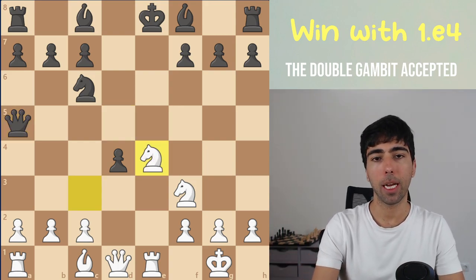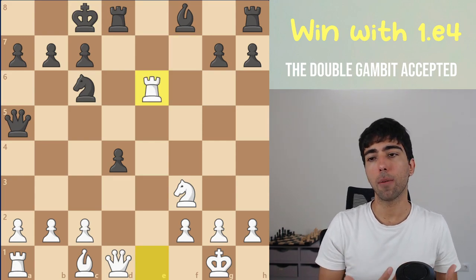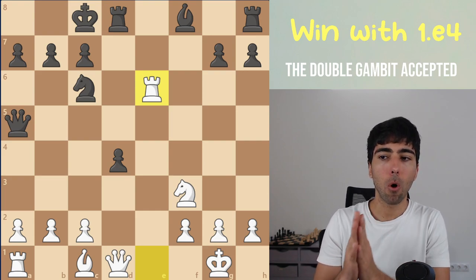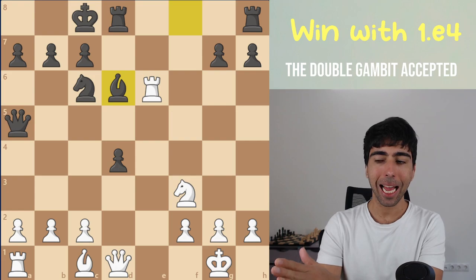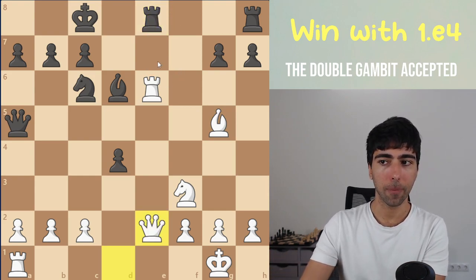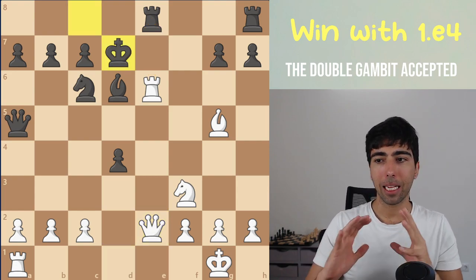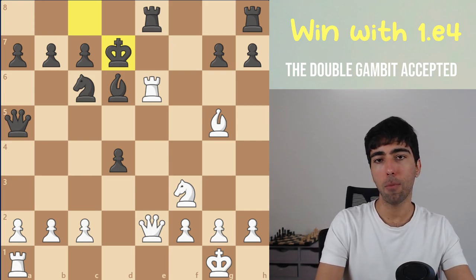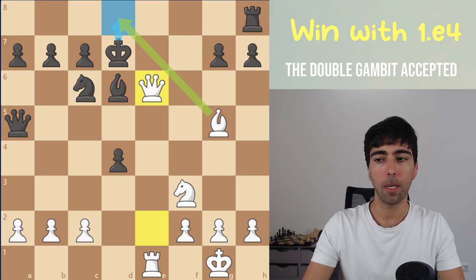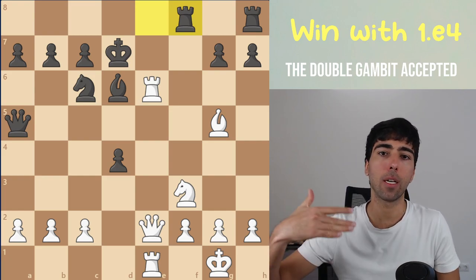After knight takes e4, most of the time black plays bishop e6. We go knight g5, targeting that bishop, and after castling we pick up the pawn. The material is equal and the position is approximately equal. But most black players here continue with bishop d6, which leads to a forcing sequence. We go bishop g5 hitting their rook, they challenge our rook, we defend and threaten to take. The only way to stay equal is to go king d7 and try to fight for the e-file. But we have a clever move: rook e1. If they take our rook, queen takes rook is checkmate because that square is covered by our bishop. So they cannot do that, and some black players go rook to f8 — giving us the e-file — but now we're really in control, the position is much better for white.